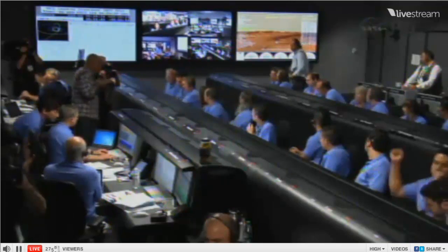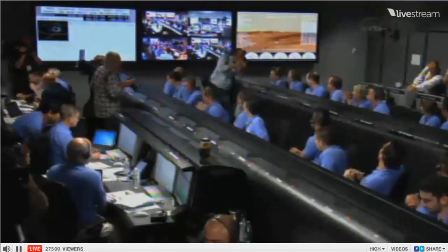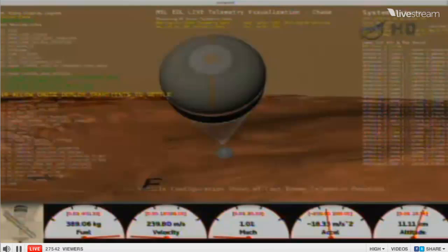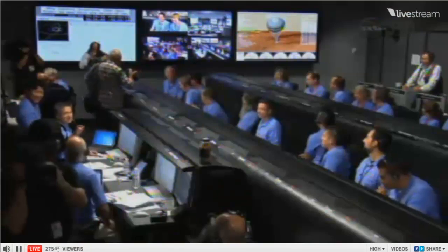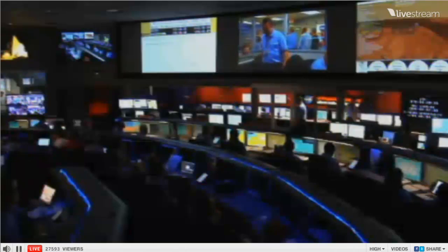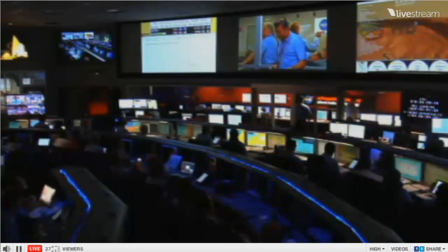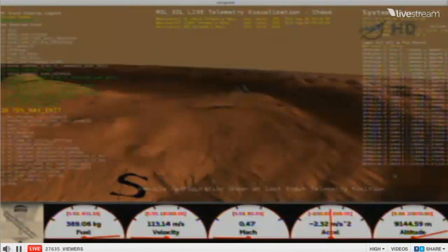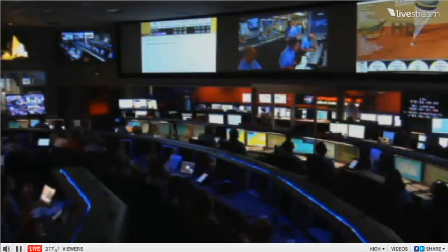Parachute deploy. Thrusters have been re-enabled. We will control our attitude on chute. We are decelerating. Wrist mode under parachute. We are at 150 meters per second — dynamics appear nominal. Wrist mode is nominal. Valid range. Net filter converged with a velocity correction of 0.7 meters per second. We have acquired the ground with the radar, now down to about eight kilometers.